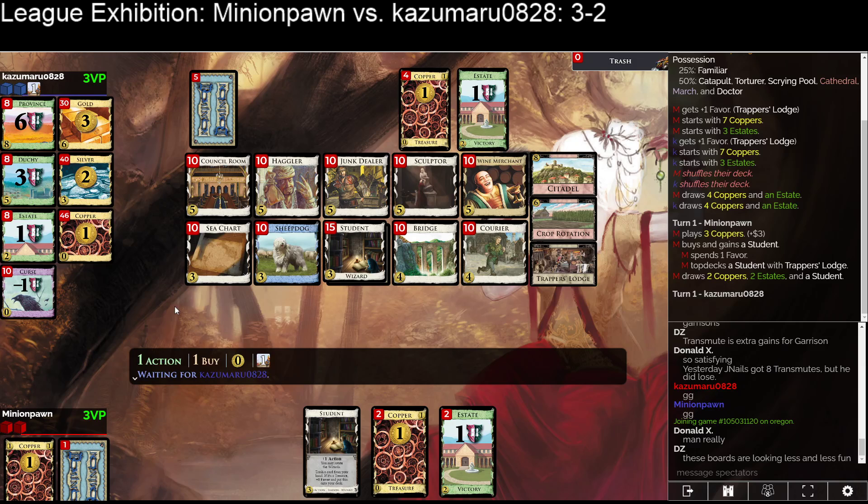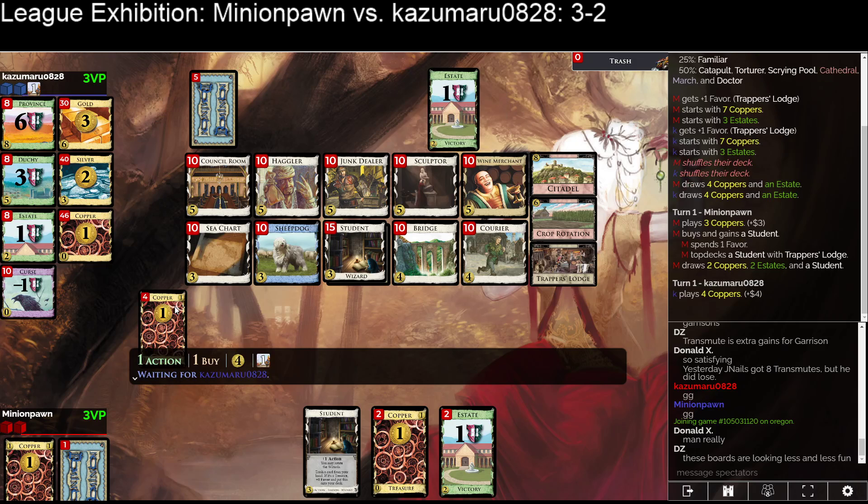I really want good cards in my deck, and Student is not contributing to that paradigm. I kind of want to go Courier-Student, and then I can play Students and then Courier-Student to trash an Estate or something in some lines. It gives me a little bit of extra money because it's just tough for Minion Pawn to hit Silver here — a lot of these lines they're going to draw one or two money.